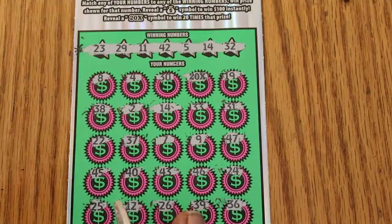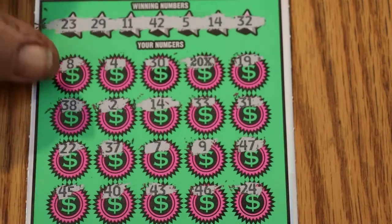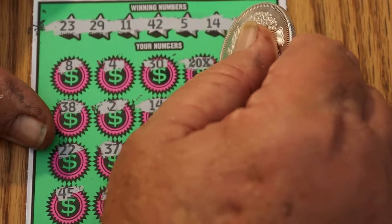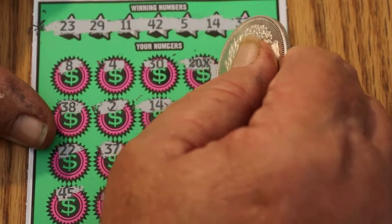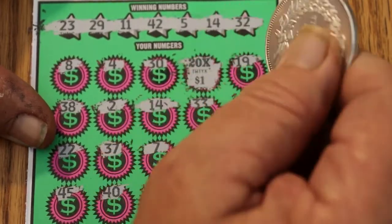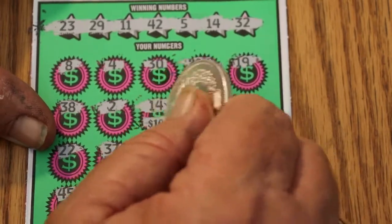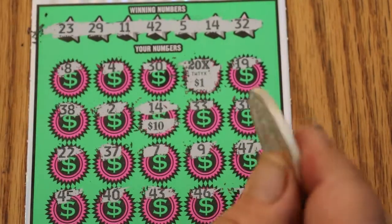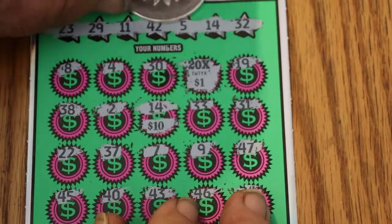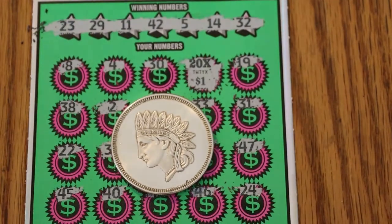What to do first? Let's just start with the 20X — $20 there. And now number 14. Hey, $30 on a $20 is not bad. It does, however, make this a session of minus ten. But hey, it is what it is. I'll take it.